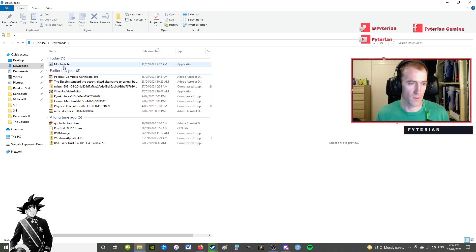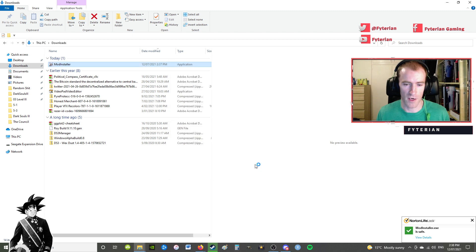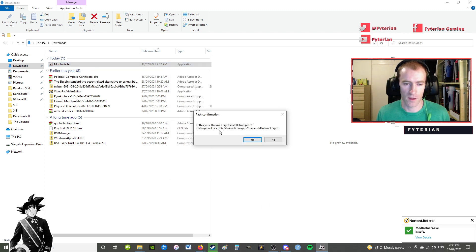Go to your downloads. Now, this may not apply to everyone, but for some, your computer might block the file — click 'More info' and then 'Run anyway.' It will then ask: is this your Hollow Knight installation path? If it is — Program Files (x86), forward slash Steam, forward slash steamapps, forward slash common, forward slash Hollow Knight — click Yes.